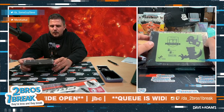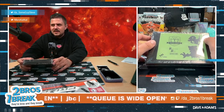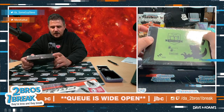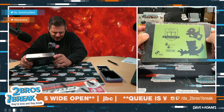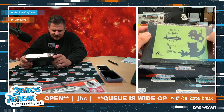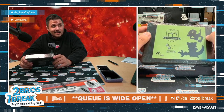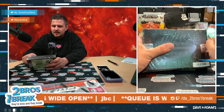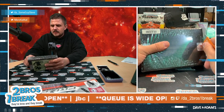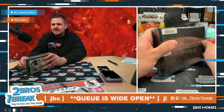Here we go, dude. Little bargain box for my bro JBC. Caught a big carp today — let's get a freaking Magikarp PSA 10 right now. Box 939 out of a thousand — I like that. 939, Bargain Box Series One. Good luck, JBC. Good luck, brother. JBC's a bastion of positive vibes in the chat.